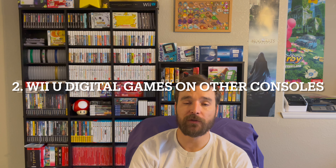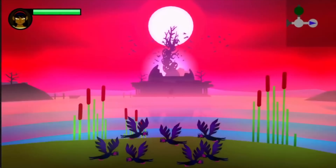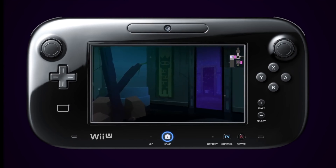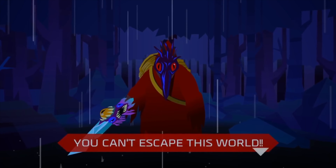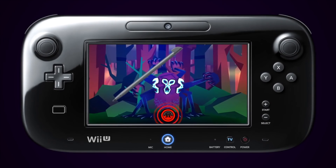Moving along to Wii U games that are available on other consoles, but if you want them on the Wii U, you can only get them digitally. First we start with Severed, a $14.99 game that makes great use of the Wii U tablet through slashing actions — an action adventure type game. One thing to note: if you also have a 3DS connected to the same Nintendo account, you get a free download card for that game as well, so that helps the $14.99 go a little further.